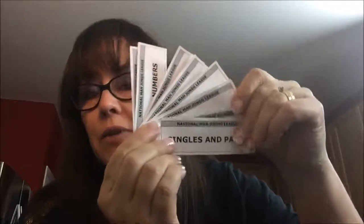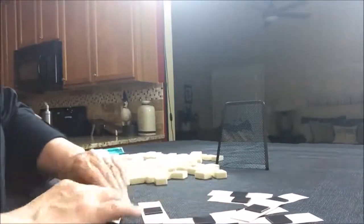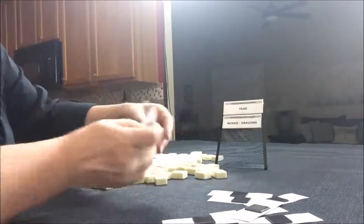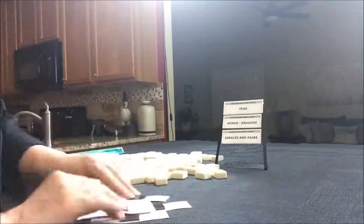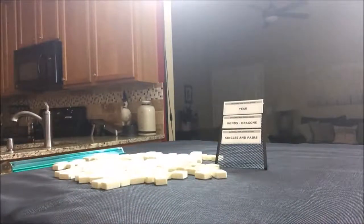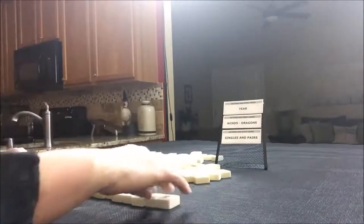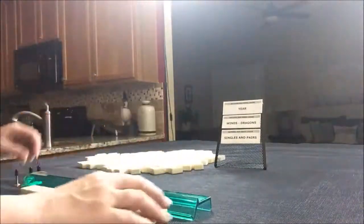We've got to pick our categories first. Here I have strips, one for each category on the card. We'll pick three and force three hands in these categories. Year, Winds and Dragons, Singles and Pairs. We'll force hands in these categories. We'll just say we're the dealer for these. So I'll take 14 random tiles and then I'll create a mock Charleston to simulate what we might get in passes from other players.